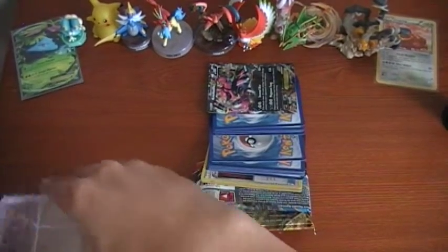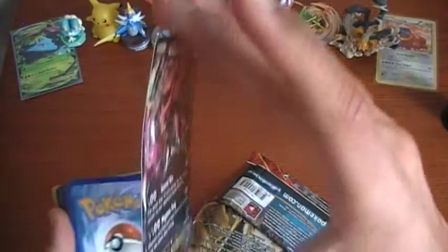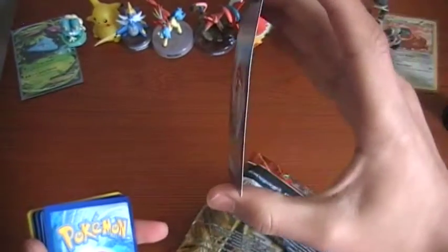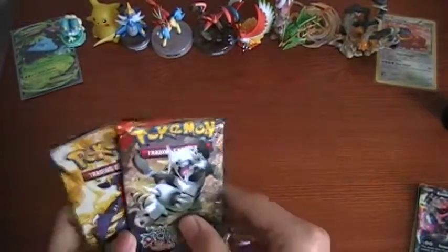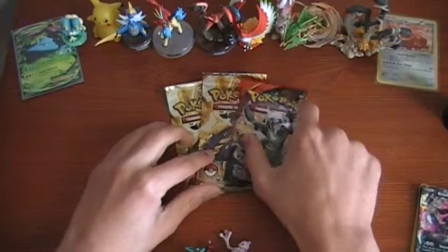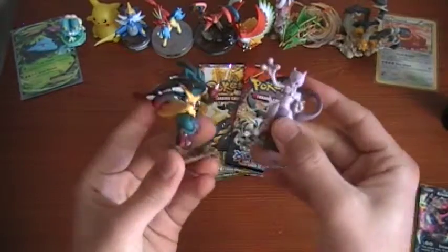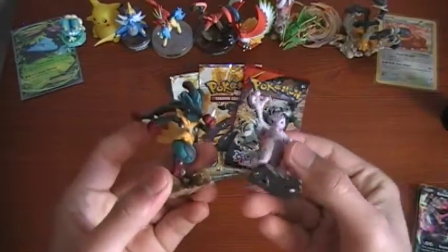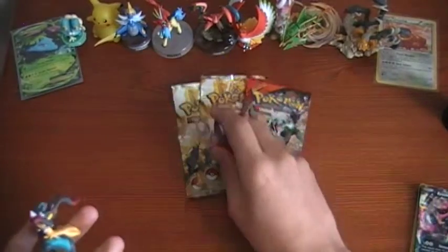Alright, let's just take everything out. So I think it's an X and Y pack — yeah, Primal Clash — and two P.O.P. packs, we'll save those for later. We got a Mewtwo and a Lucario, which is pretty cool. The Mewtwo doesn't have its stand, but I think it still looks pretty cool without it.